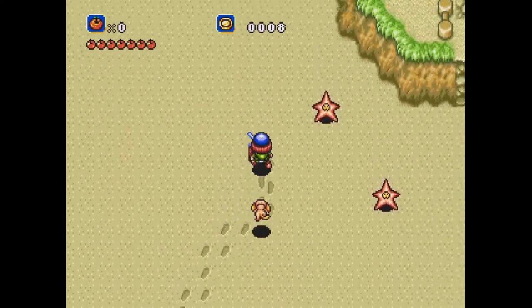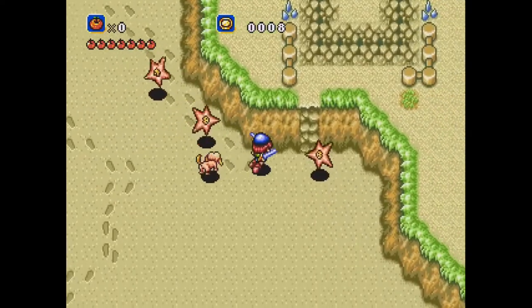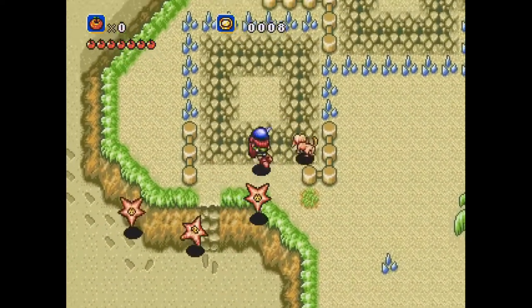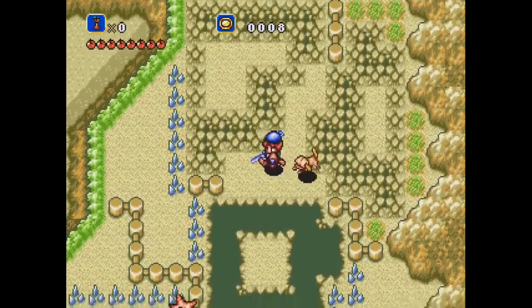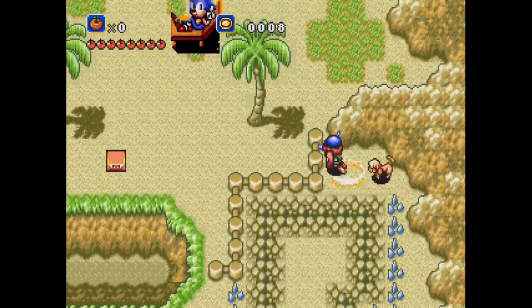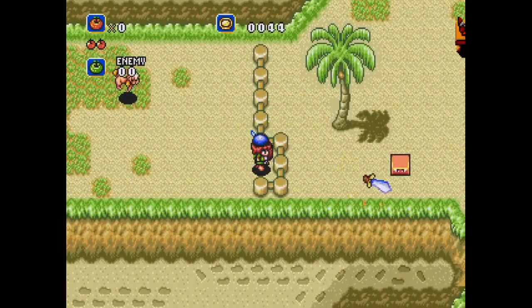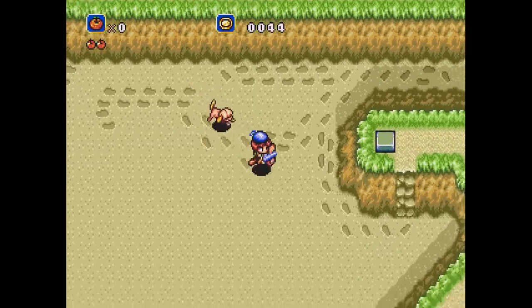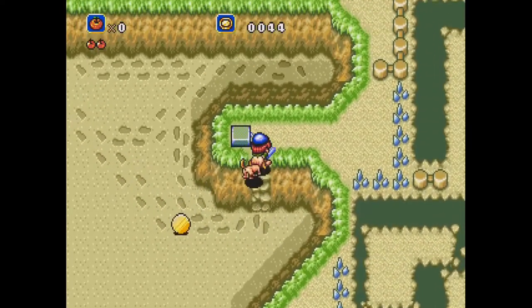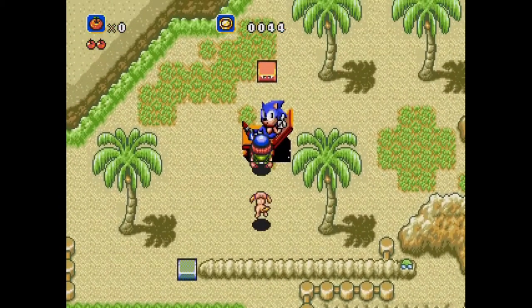Each animal has its own special technique — the very first one, for example, can hold down enemies while the hero attacks. There are a total of 16 animals you can obtain throughout the entire game. I found the game to have some great visuals, pretty good music, and simple gameplay mechanics. The story is divided into two parts — in the first half you can only speak to animals and plants, and only after defeating a certain dragon boss can you speak to humans and encounter the second half. It's a true rival to Zelda: Link's Awakening, targeted more at a younger audience.